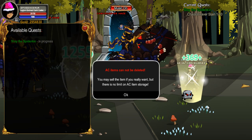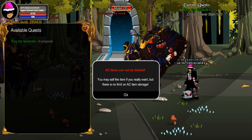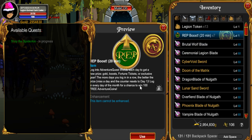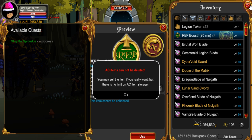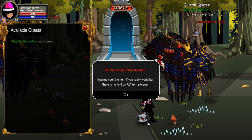When your rep boost is finished, go ahead and activate a new one. Click OK, then do the same thing all over again: click Use, then click Delete Item, close your inventory window, and go kill the monsters once more. It's just easier that way.